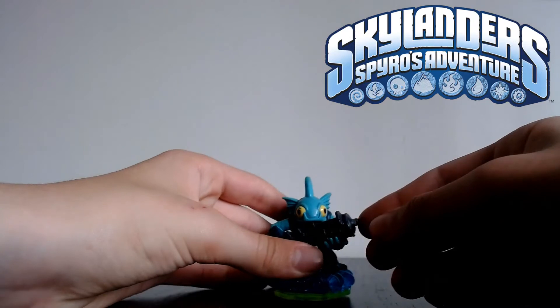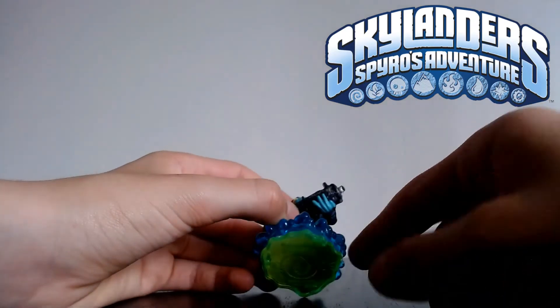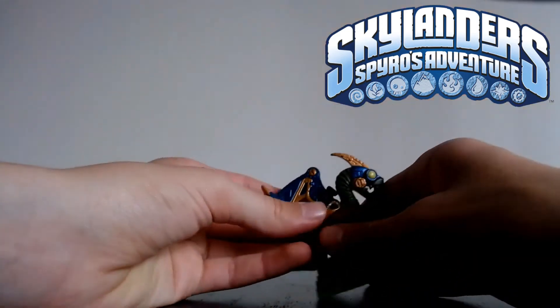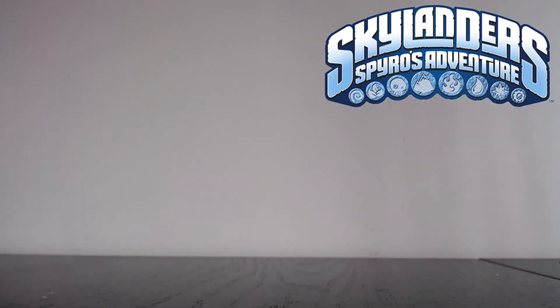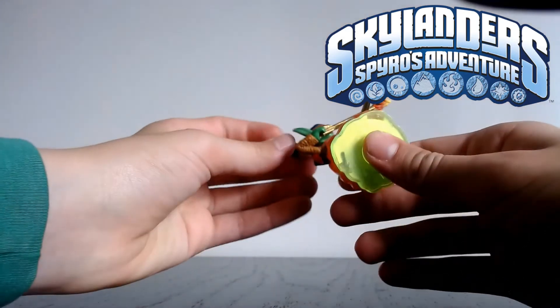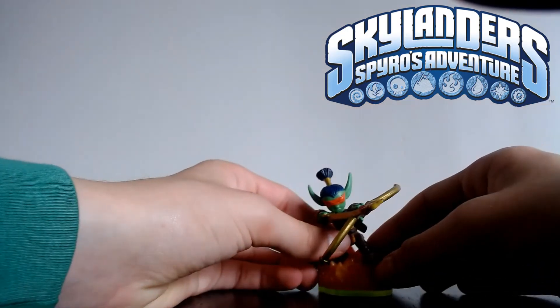I've got a Gilgrunt with a broken harpoon at the front — that's the only one I don't have the piece for, which is sad, but he's only Gilgrunt so it's okay. I have Series 1 Drobot, missing a wing, but I've got the wing so that's fine — I haven't actually played as Drobot before so it'll be fun. And last but not least from Spyro's Adventure, one I'm very excited for: Series 1 Flameslinger. He's one of the more sought-after Series 1s, so I'm happy I got him.